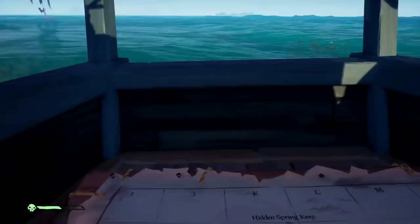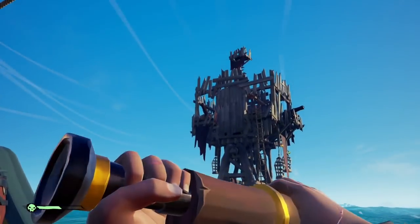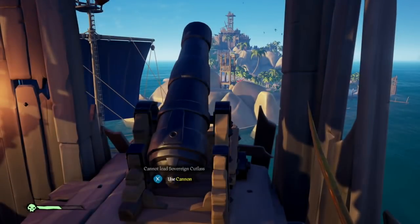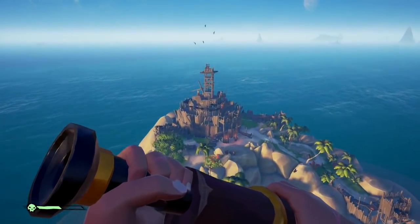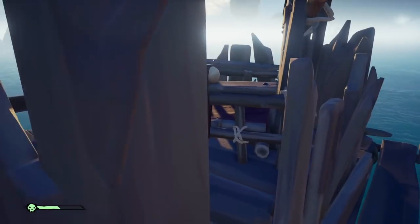Now we go on to Hidden Springs Keep. This one isn't too hard, but it is really hard if you don't use the fort cannons. What you want to do is jump up to this fort — you can see how I positioned it, I can't exactly tell you how it is, just experiment — and when you jump, walk forward. Because if you walk forward, it sort of sends you a little bit further.